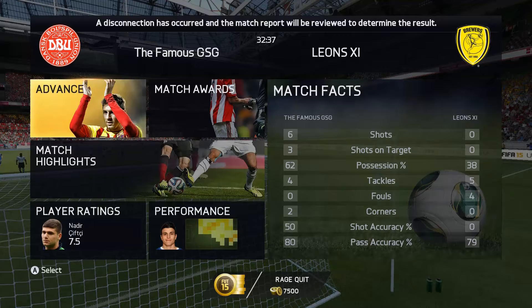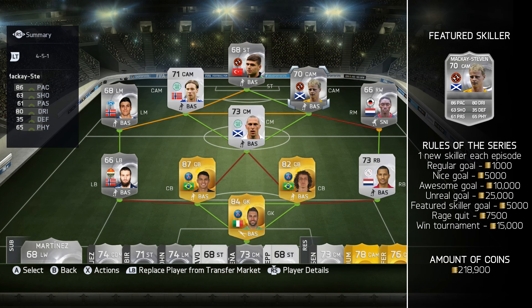We managed to get around 40,000 coins from our goals and the way we played in this episode. In the next episode Elton is our featured skiller — leave suggestions for players we can pick up, and remember no 5-star skillers we've already featured, and no one higher rated than Elton. Just to give a quick recap on Gamma Kai Steven: he's good to dribble with and pretty fast, you can go past players, but his shooting is extremely bad. He doesn't work as a goal scorer — he probably works better as a central attacking mid in behind the strikers.